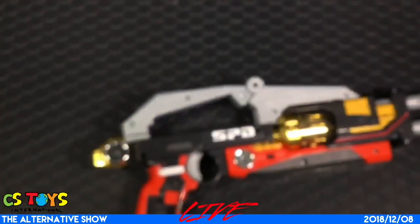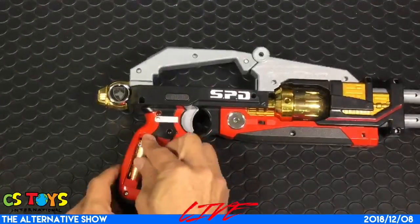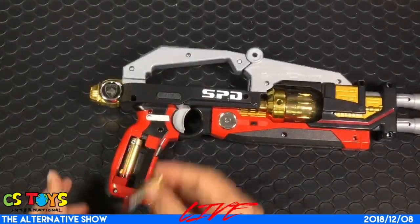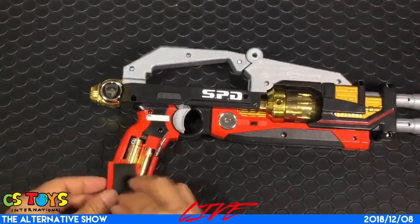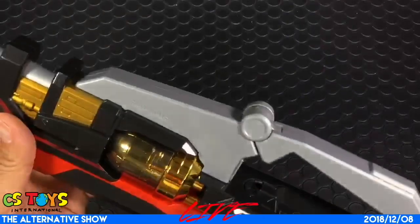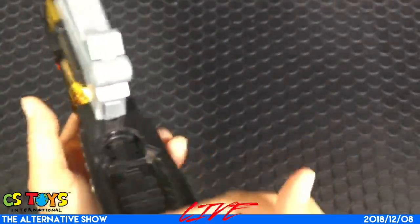So let's use two triple-A batteries. There you go. Where's the power switch? Oh, here — one and two. There you go. Okay, this is where you can put those SP licenses.